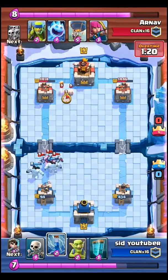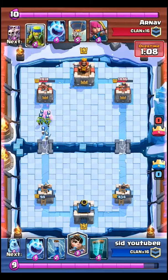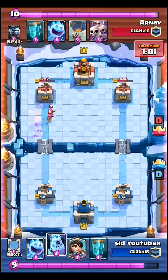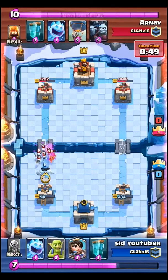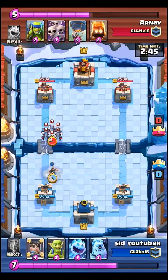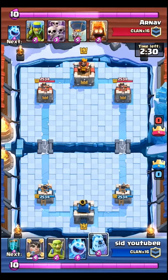The Princess can take out a whole Skeleton Army — even a cloned one, meaning up to 40 skeletons on the map. The Zap would take out a big part of the cloned Skeleton Army but not all of it. The Arrows would do better, and the Log would completely wipe it out, but the Princess still performs impressively here.